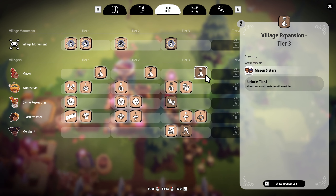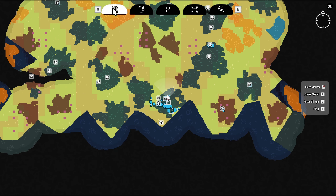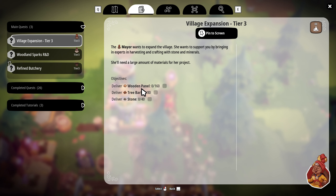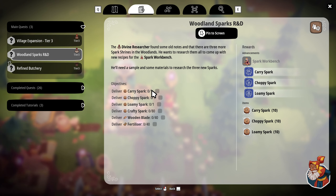What else do we need to do? Grant access to the quest. We have to make more of these carry sparks - choppy spark. Let me check what my current quest is. Here we go: deliver wood panel, deliver tree bark, deliver stone - carry choppy lomi, 80 crafty sparks.